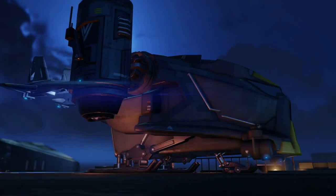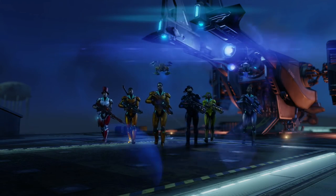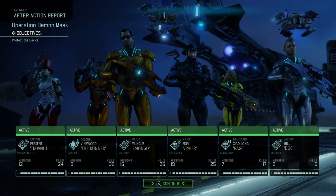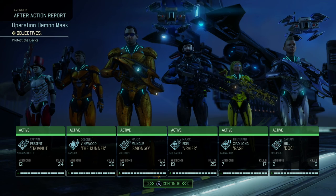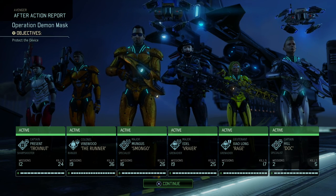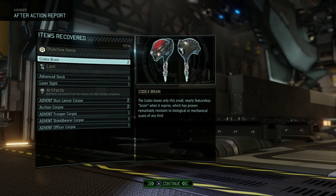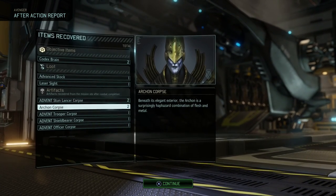Back at the Avenger as always. We're gonna kick back and relax, drink some margaritas - you guys earned it, go to the bar immediately. Sadly no promotions, which is interesting because we did kill nine enemies and only one of those was killed by Kistov who is max level. Two Codex brains, an advanced stock, laser sight, and the corpses of everything we killed.